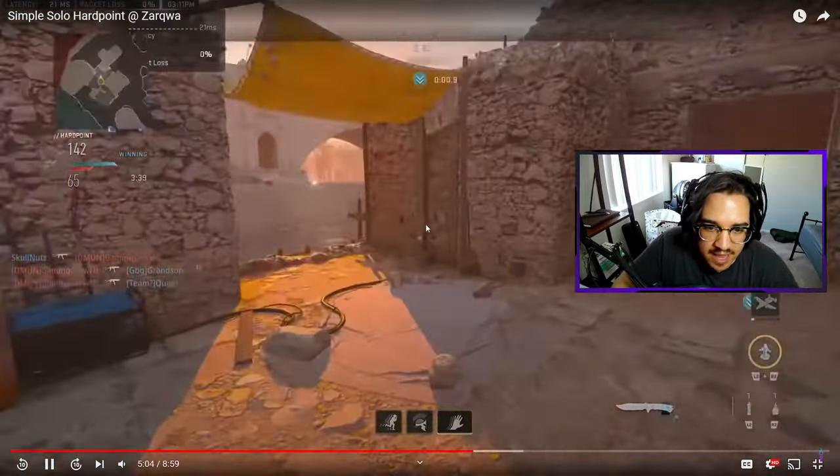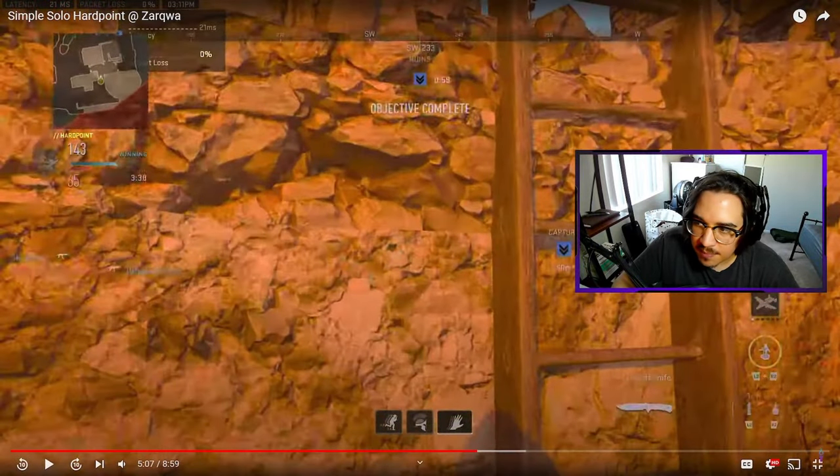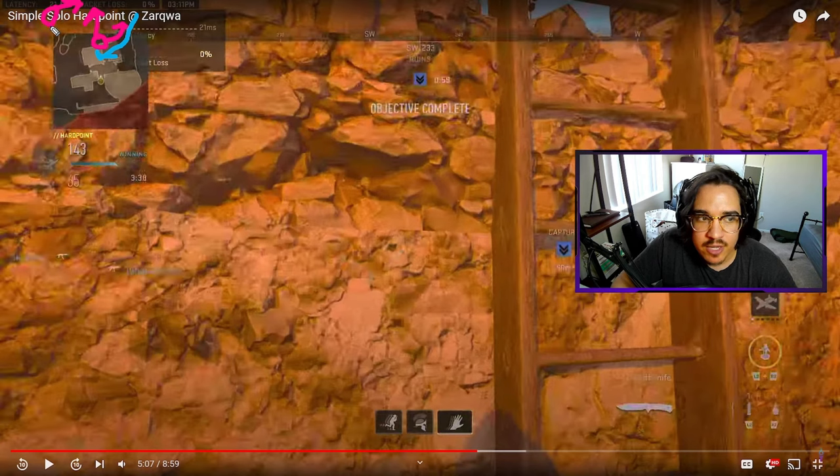If there was an enemy back here, he would have spawned right here and pushed up dome or pushed up middle. Once you push through P2 and don't see or hear anything, the only spot this enemy can really be is over at broken — either watching middle or wrapping back. Clear out the rest and then sit middle and get a cut middle.